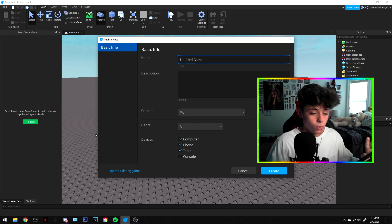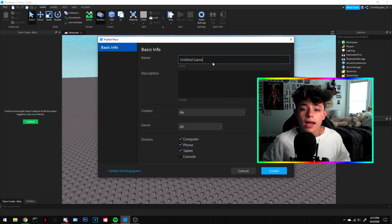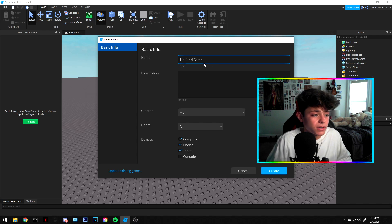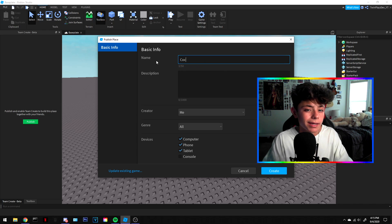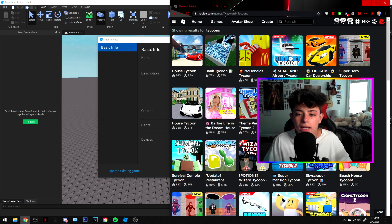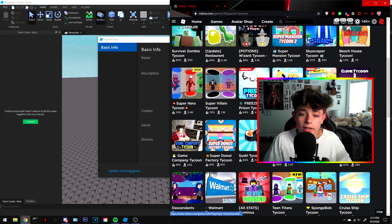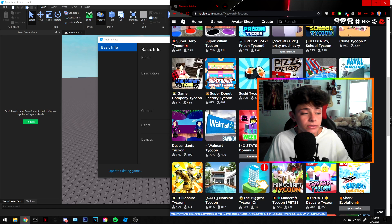Thinking about the new game — it's kind of tough. My series is going to be based on the coconut tycoon, so I'm probably going to name it 'Coconut Tycoon.' If you search up tycoons in games, you can get a lot of references and that will help you figure out what you want to do — like YouTuber tycoon or pizza tycoon, things like that.